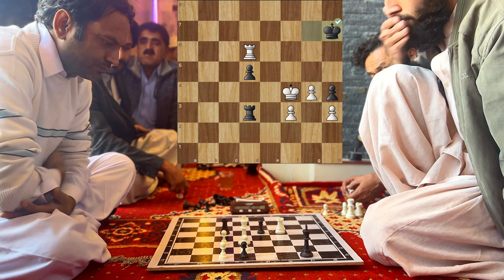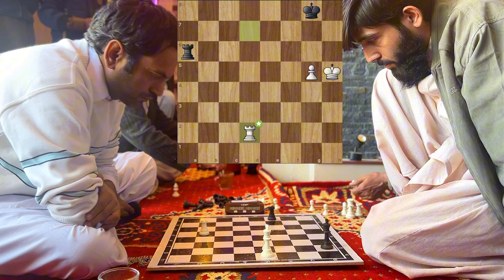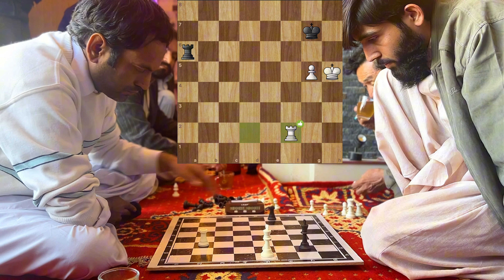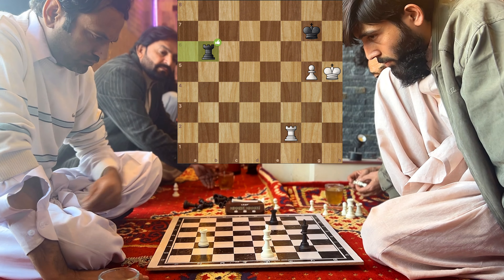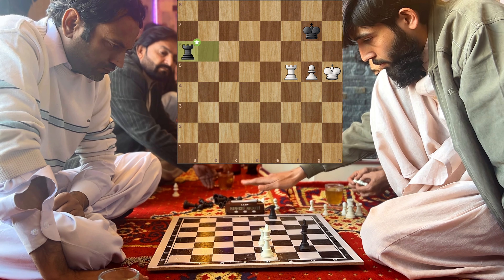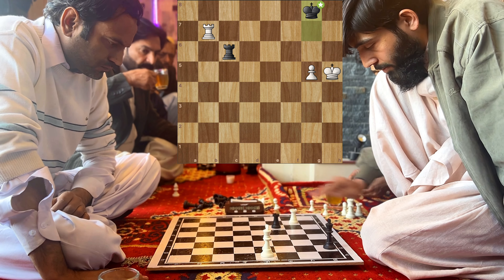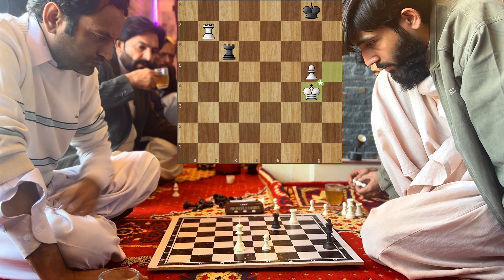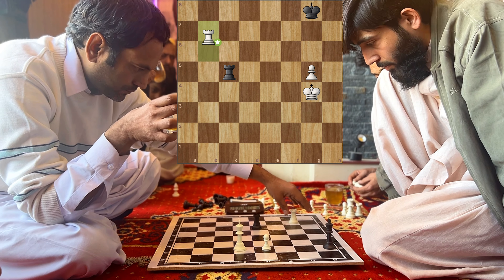The rook is cutting the king's path. If the king moves forward, it would be much better for the white king. The players are giving checks to increase their time on the clock since only seconds remain. A good move by Rehan Khan — will he be able to capture the pawn? A waiting move for black to play. Now a check is given and the pawn will be promoted to the next rank, then the king advances. I prefer pushing the pawn and moving the king — it would be better for a checkmating position.